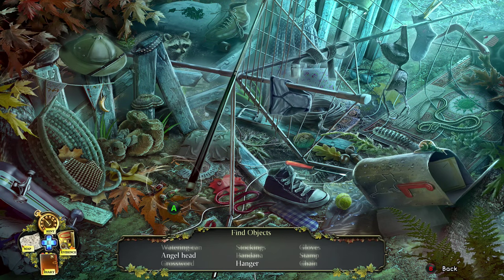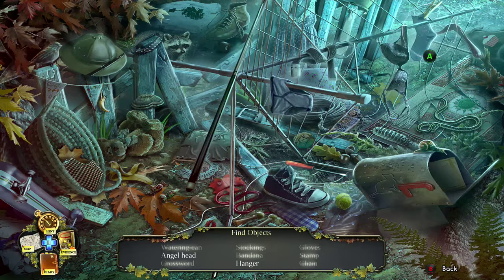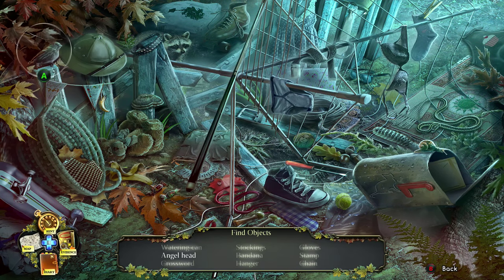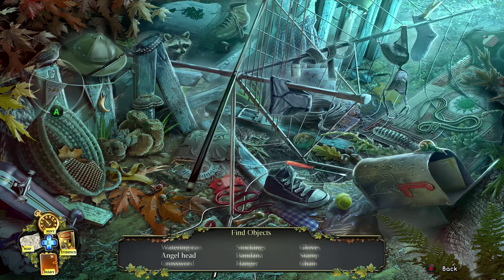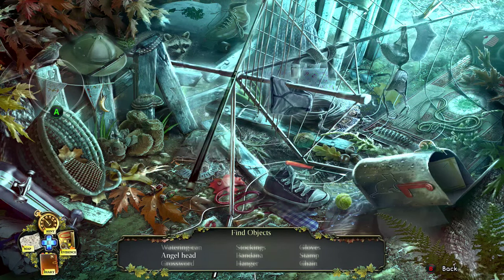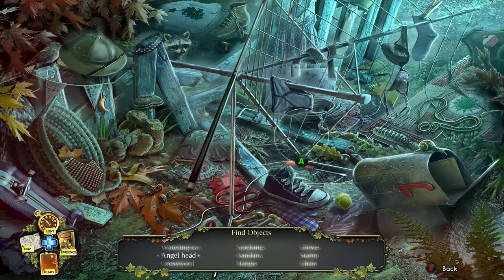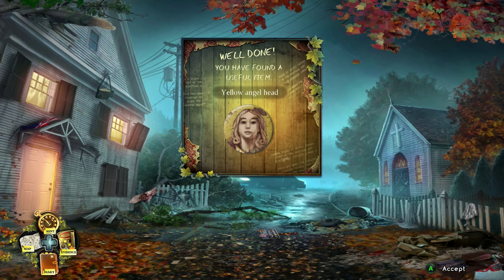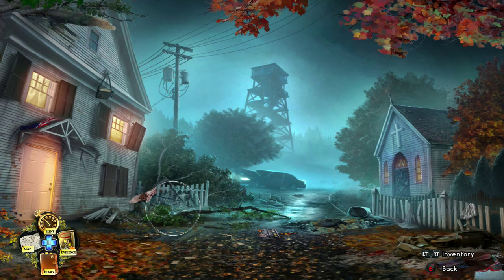I forgot to mention that the objects found in hidden object scenes are random — the scene itself is always the same but the items you have to find change every playthrough, so you can't always memorize them. After beating that hidden object scene you get an emblem for it.